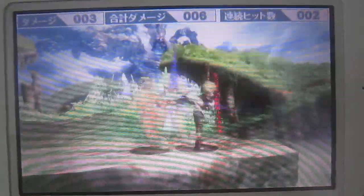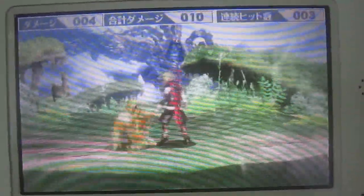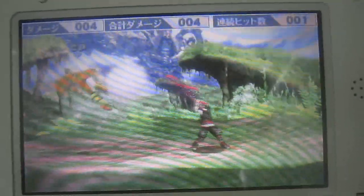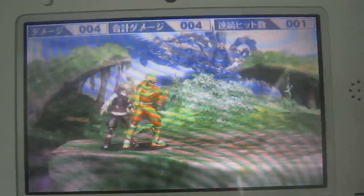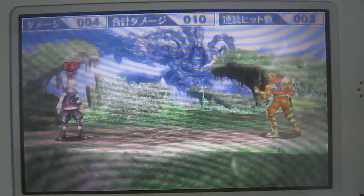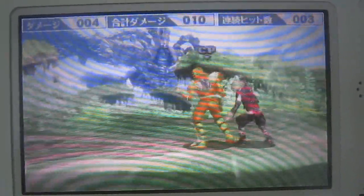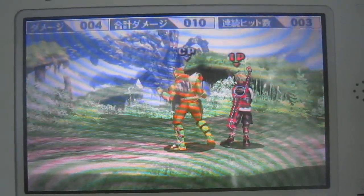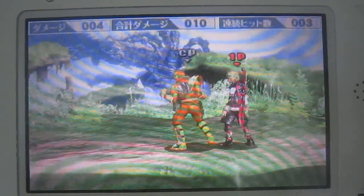His standard neutral A is a jab combo. Does a jab first, a kick, and then attacks with his sword. Pretty good, not bad — standard stuff, not much else to say. He doesn't have a mash A combo like Falcon's, Greninja's, or Falco and Fox's.